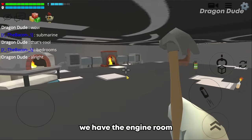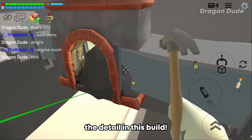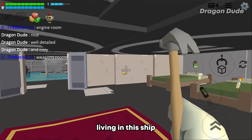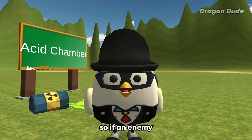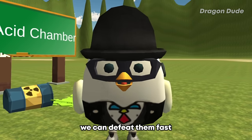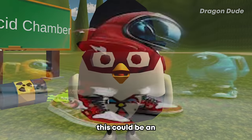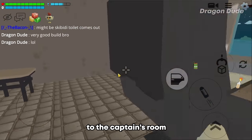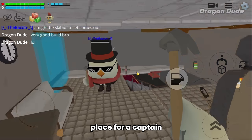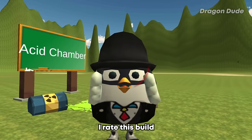The weapons room is the most important — if an enemy comes we can defeat them fast. There's also a place to chill for crewmates — this could be an Among Us map! Up these stairs leads to the captain's room — a pretty cozy place. This ship is actually really huge — you're a pro builder!